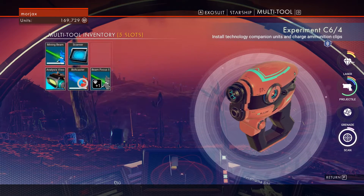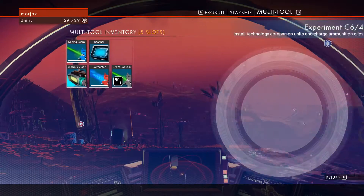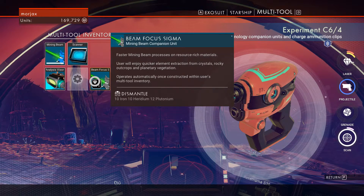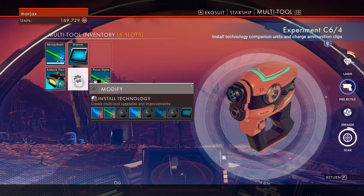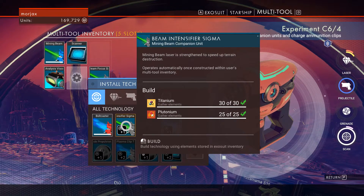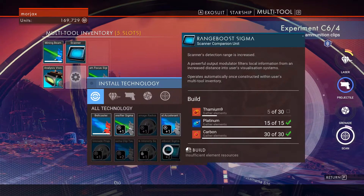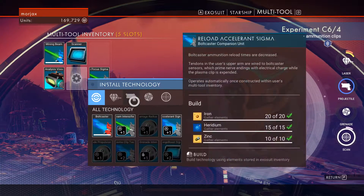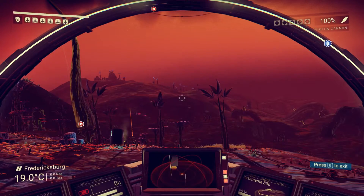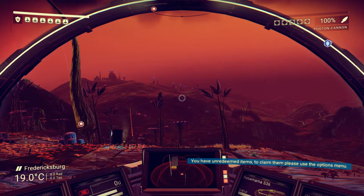I'm not really sold on the bolt caster. I might dismantle that and make room for upgrades. Mining beam. Faster mining beam. Install. Strengthened mining beam. I guess I want that — I want a stronger beam. What else was I gonna do? I was thinking of claiming... my journey milestones.